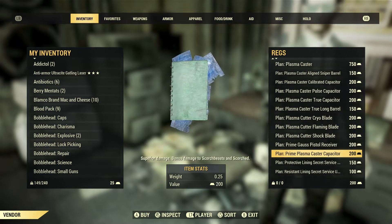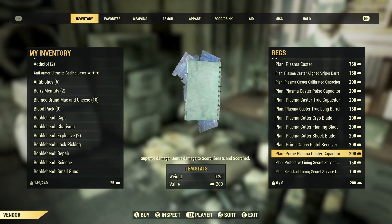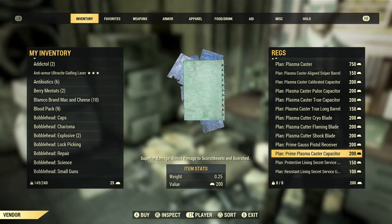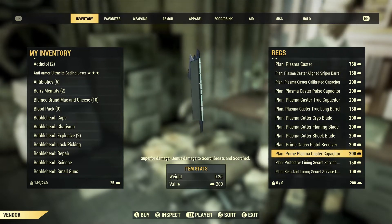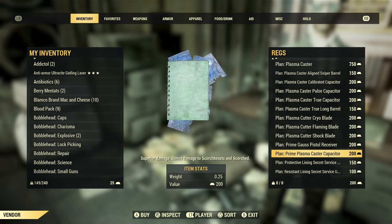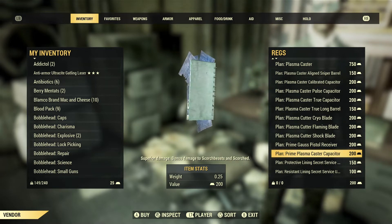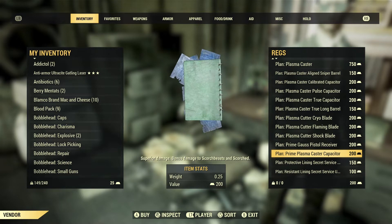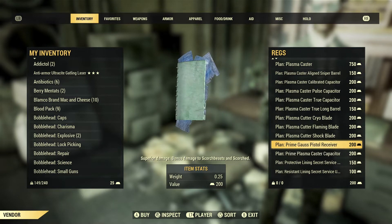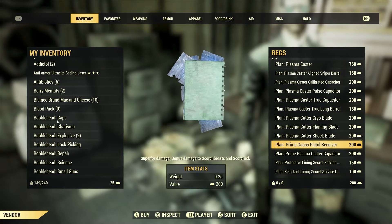That's it for the Plasma Caster, except for the prime Plasma Caster capacitor. The Plasma Caster seems to have a relatively small mod list — it's a newer weapon added to Fallout 76, and most new weapons don't have too many mods. I'll be putting timestamps in the video description, so let me know if you have questions.